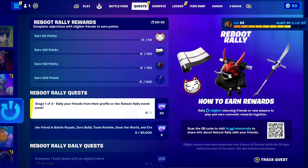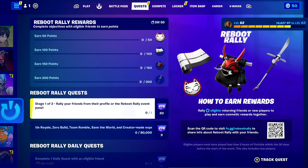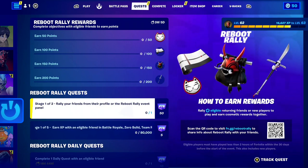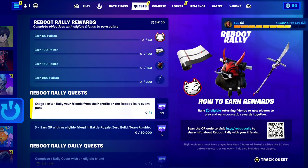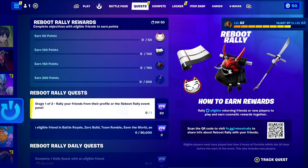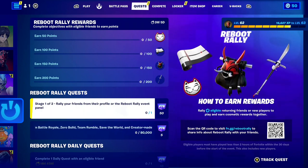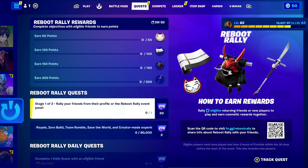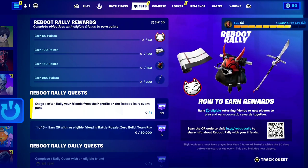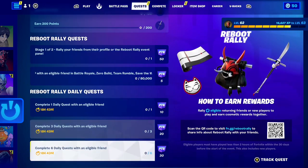With these brand new Reboot Rally Quests, you can actually get four completely free rewards on your Fortnite account. The free rewards are on the right of the screen: we can get that little cat emoticon, a free wrap, a free back bling, and a brand new completely free pickaxe. It says 'Reboot Rally Rewards — complete objectives with eligible friends to earn points.' If you earn 50 points you get the emoticon, 100 points you get the wrap, 150 points you get the back bling, and if you earn 200 points you'll get the pickaxe in Fortnite.